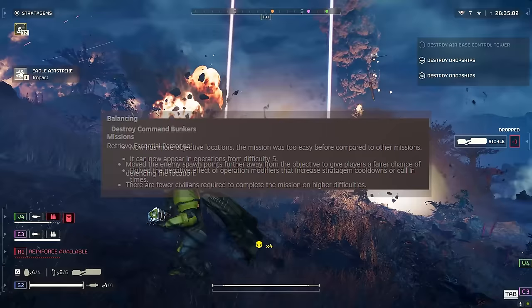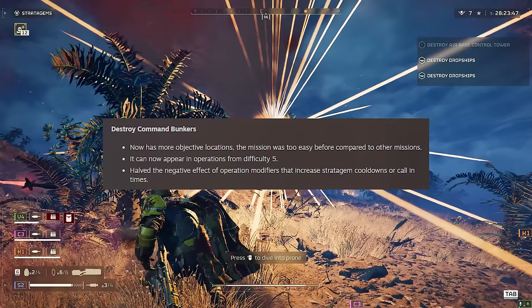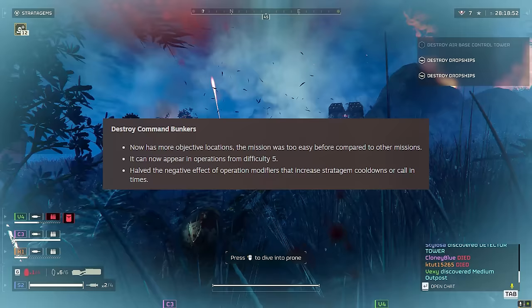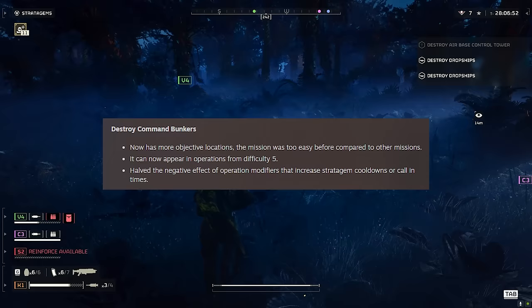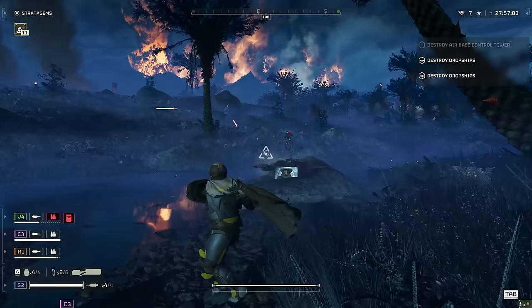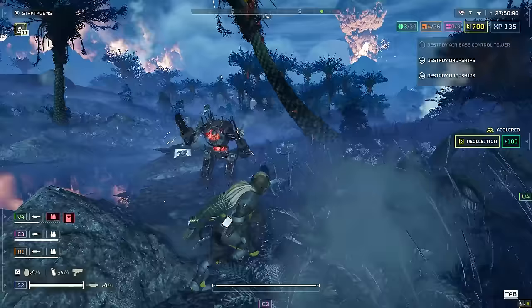Destroy command bunkers now has more objective locations — the mission was too easy before compared to others. It can now appear in operations from difficulty five. It also halves the negative effect of operation modifiers that increase stratagem cooldowns or call-in times. That is great, because those were the most absolutely frustrating stratagem cooldown modifiers. I'm not entirely sure if this applies to all missions or just command bunkers, but hopefully it's everything since it says operation modifiers.